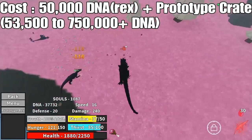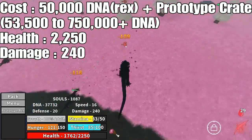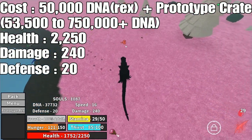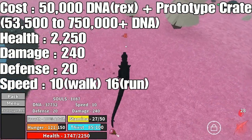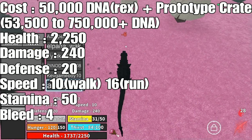Now, this thing has 2,250 HP, so pretty good HP. It only has 240 attack, but I promise you it makes up for that. It has 20 defense, 10 walking speed, 16 running speed — which is the slowest on this top 5 list and the second slowest in the game. It has 50 stamina and 4 bleed.